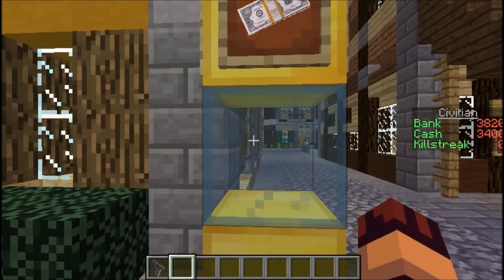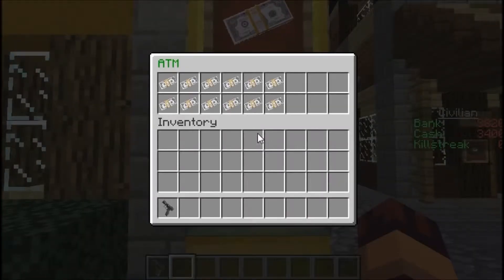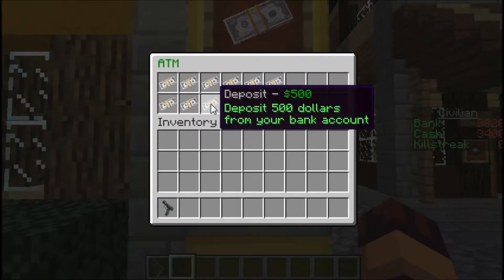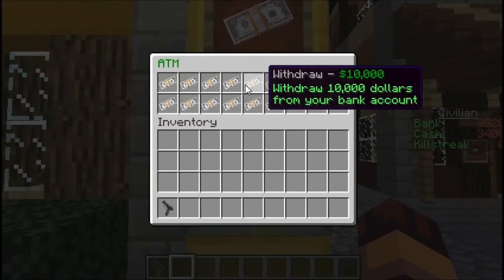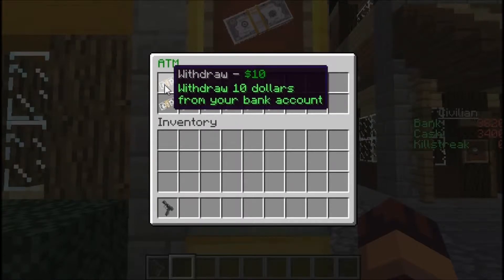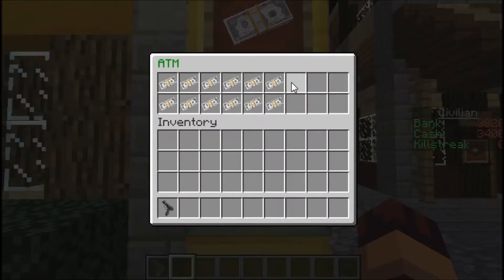So for the ATM, it's pretty much just like any normal ATM. You have several preset amounts of money that you can withdraw and deposit — you can't just type in a custom amount like a real life ATM. It goes all the way from $10 to $100,000, so it shouldn't take too long to withdraw or deposit the amount you want.